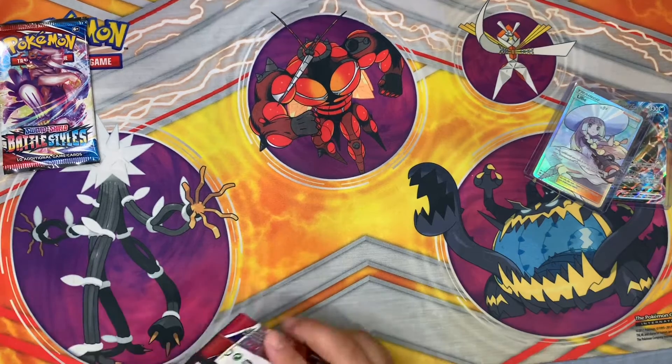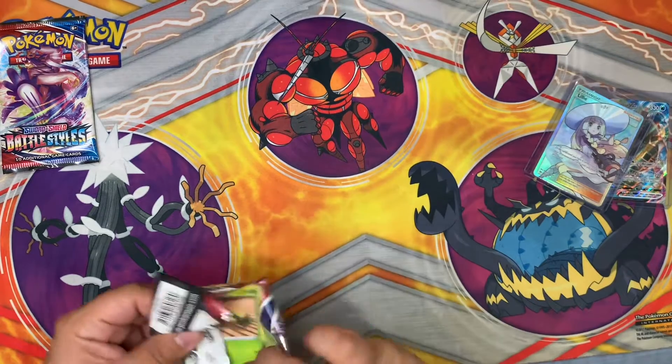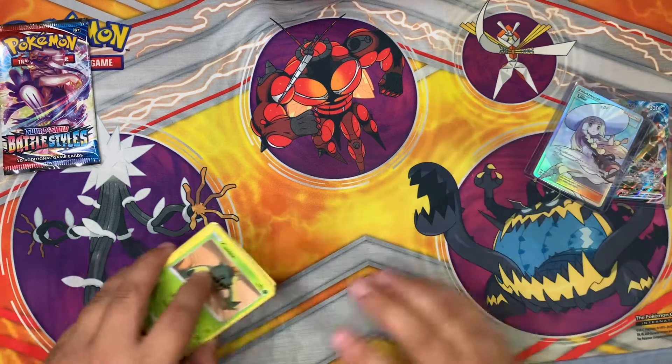The C-I-N makes the S sound — Cinderace, not Cinescorch. There you go — a little learning for you guys. Welcome to school.